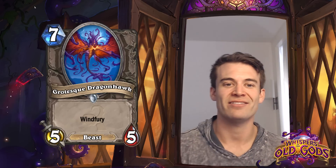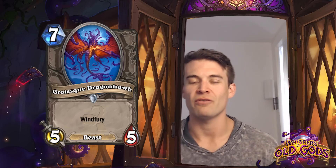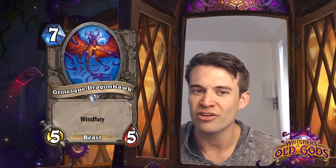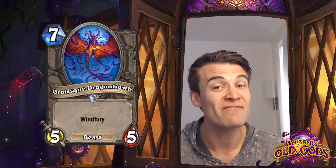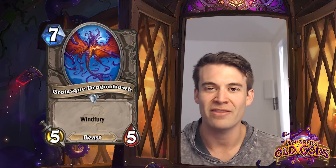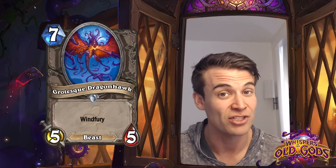Grotesque Dragonhawk - obviously the Young Dragonhawk having grown up with tentacles all over it. A 5/5 Windfury for 7 mana - not really a constructed all-star by any means, but certainly very scary if it ever survives. I expect this to be a card that terrifies players whenever it hits the board in Arena, but probably not do all that much else.